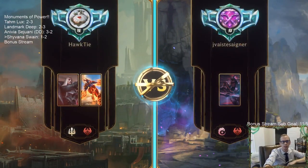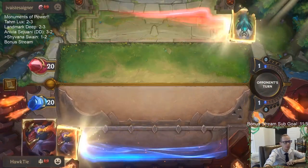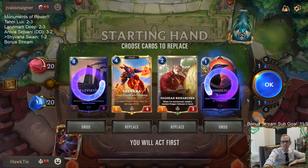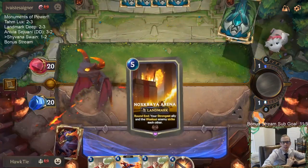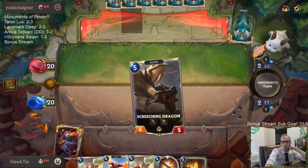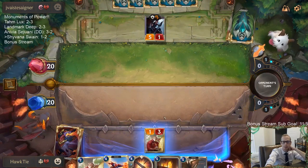I like our deck — I think it's been okay. The second game our opponent just had an unbeatable hand. The Ravenous Flock is tempting to keep but I feel like Ravenous Flock and Arachnoid Sentry go well together, yet they feel a bit out of place with the rest of the deck. Also 11 subs today — crazy. We're going to play some bonus games after this and bonus games tomorrow as well.